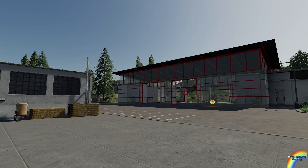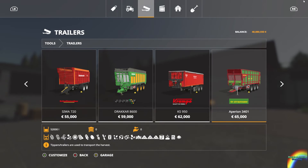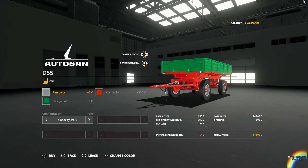Hello ladies and gentlemen, welcome to yet another Farming Simulator 19 mod contest spotlight, where today we're going to look at some more tippers. I'm kind of in that tipper-y mood. Because I'm going to be spamming these out as quickly as I can, it's a double pack — it's the Autosan D50 and D55 pack.